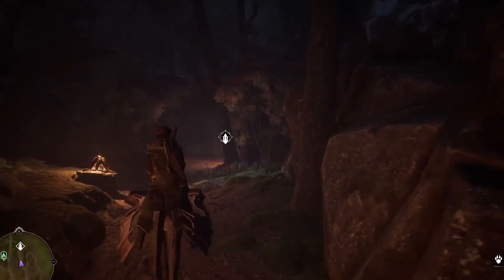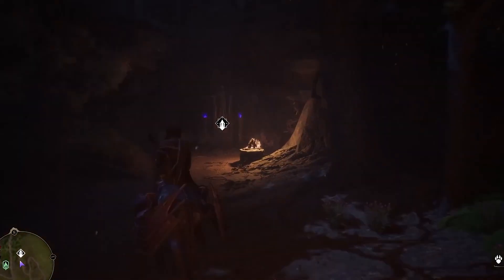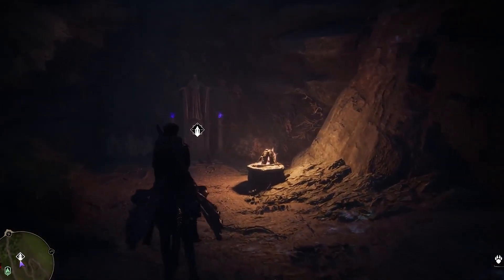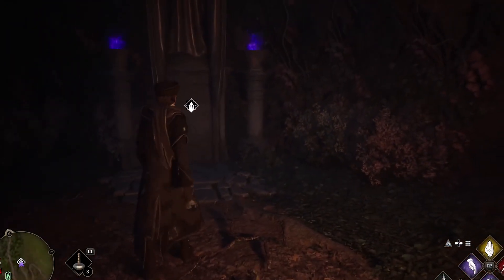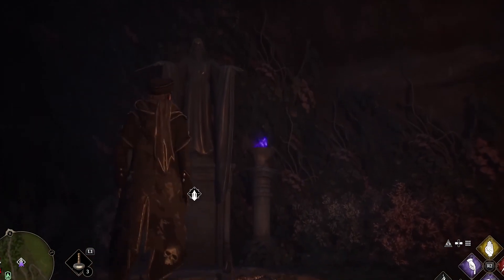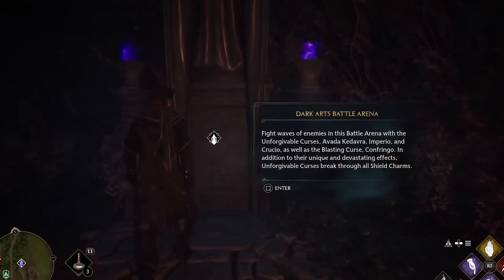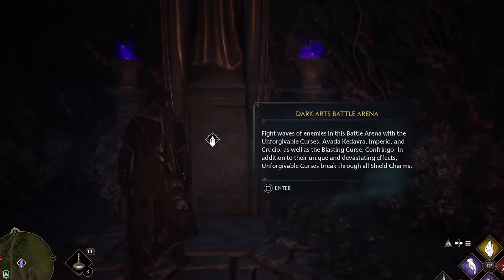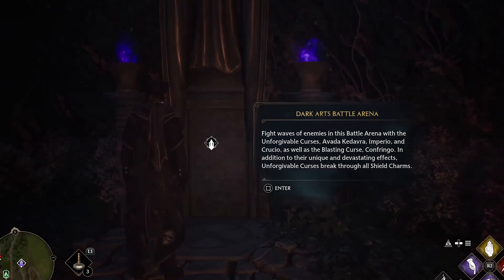How to Visit Azkaban in Hogwarts Legacy: In order to visit Azkaban, you'll need to select Hufflepuff as your Hogwarts house. Play through the early missions of the game until you save the old woman on the lakeside. You'll be offered the mission around level 6, after defending the old woman on the lakeside. Speak to the portrait in the Hufflepuff common room, then run to Upper Hogsmeade and speak with Helen Thistlewood. You'll then apparate to Azkaban.